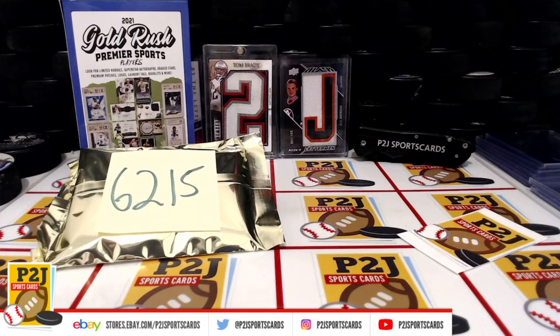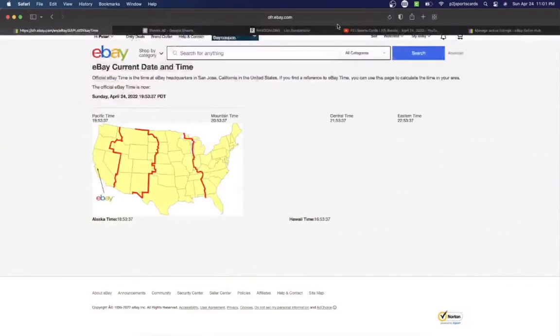Welcome to break 6215 for the 2021 Gold Rush Premier Multi-Sport Players Card Pack. I want to thank everyone for getting in the break and all of you watching — we do appreciate it. Let's check out the current date and time: according to eBay it's Sunday, April 24th, 2022 at 11:01 PM Eastern Time.